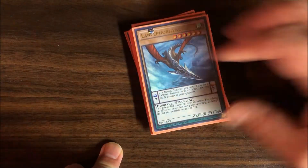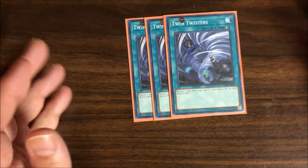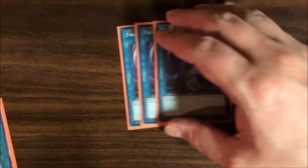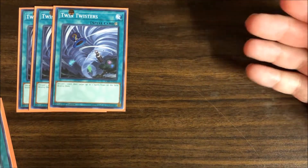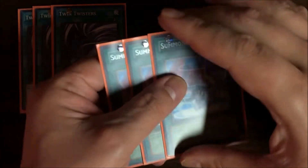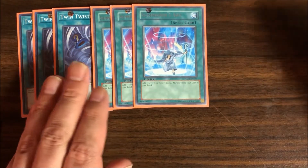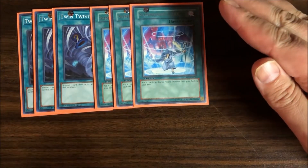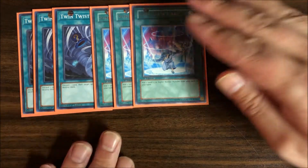That's pretty much it for the monsters — you can see it's pretty hefty on monsters and there's a reason for that. Let's go into the rest of the deck. I'm playing three Twin Twisters to get rid of opponents' cards, but also to get rid of my own pendulum scales in case I need to swap one out for a different one from my hand. I also have Summoner's Art, which adds any level five or higher normal monster from your deck to your hand — so you can grab whichever one has the pendulum scale you need to complete your setup.